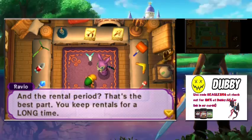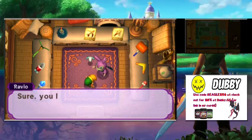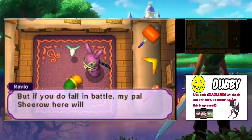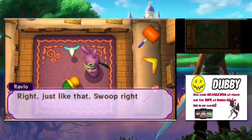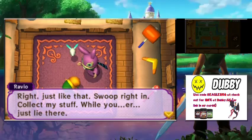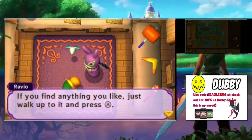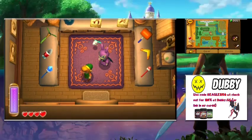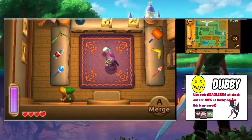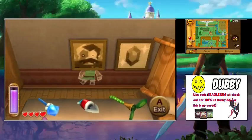Ravio explains his shop: he rents a wide range of items and weapons, and you keep rentals until the next time you fall in battle. If you fall, his pal Shiro will swoop in and collect his property — right while you're just lying there. He demonstrates Shiro swooping in to collect gear. Also, when you have the ability to merge, come back to the house and go behind his Ruby painting to get a rupee.